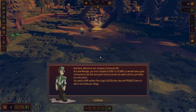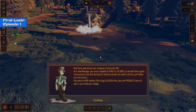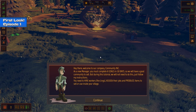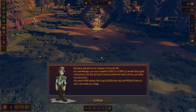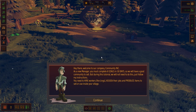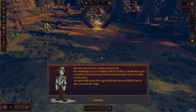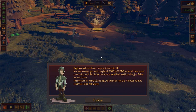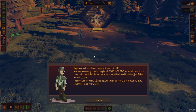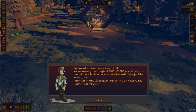Welcome everyone to our first look at Community Inc, which has just dropped into alpha today. Anyone can sign up and download it — I'll pop the link to their website in the description. The game has been published by tinyBuild, who bring games such as Hello Neighbor. The developer is T4 Interactive, and I think this is one of their first games. It's kind of a city-building sort of game.